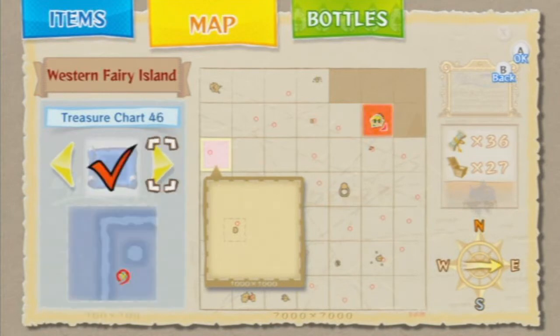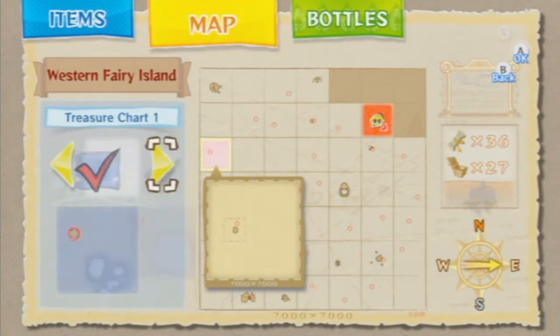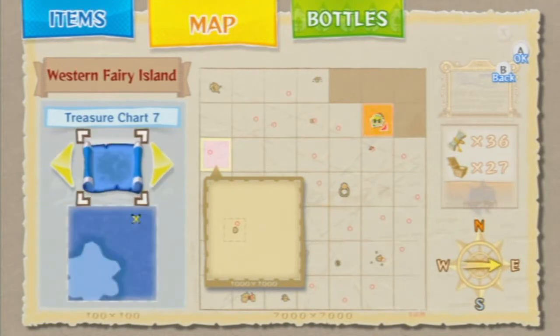I'll show you — I opened it by mistake. Treasure Chart 7. You get it from the minigame on Star Island — the minigame with the squids. You have to find the three groups of squids, and you get Chart 7.